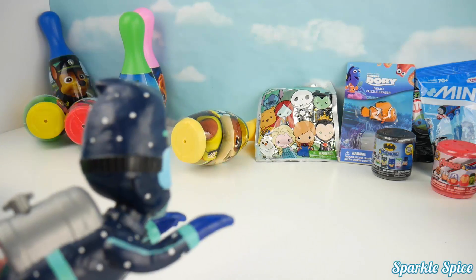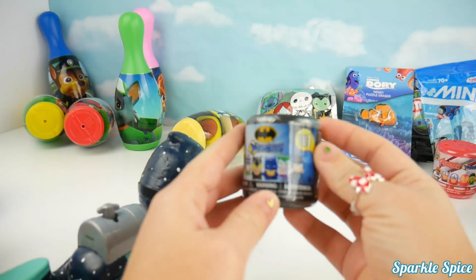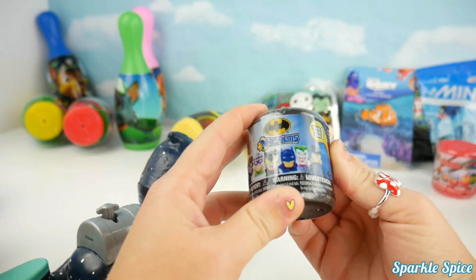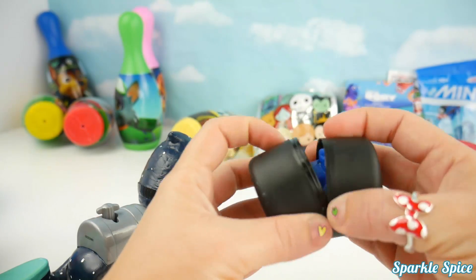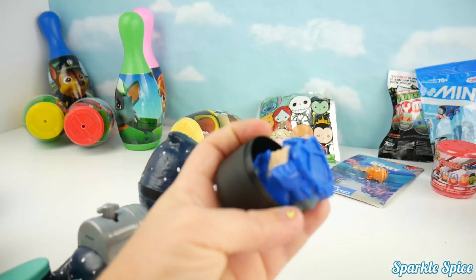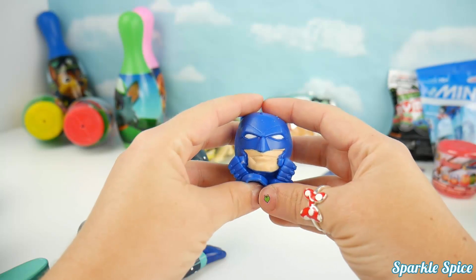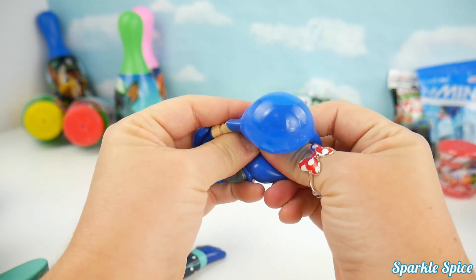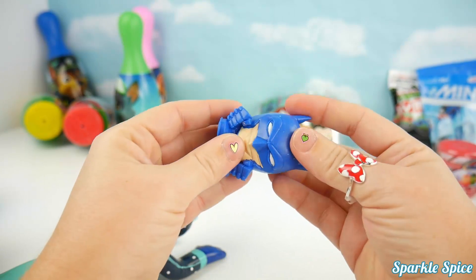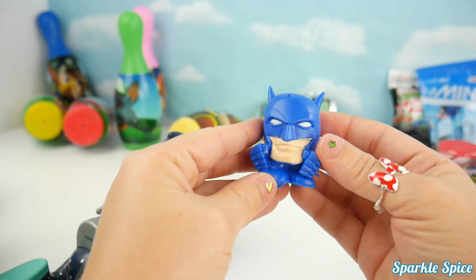I'll take that Batman Mashem. Here you go, Night Ninja. One Batman Mashem for you. Let's see who it's going to be. Let's take a look inside. It's Batman! We've got to give him a squeeze here. Super bubbly. How about another one? I can see the water inside. And stretch him out. He is super awesome.